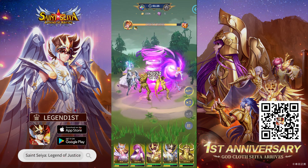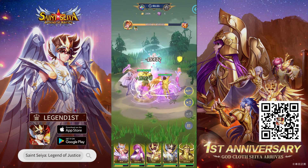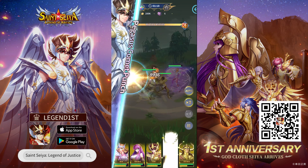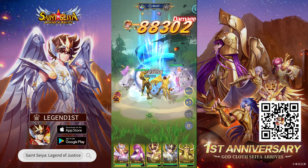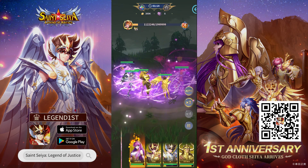Combat is fairly simple, but that actually only applies in early stages. As you progress and advance through the gameplay, the game becomes slightly more complex. This complexity arises from the importance of elemental combinations in selecting the appropriate knight for your party. All knights in Saint Seiya possess different elements in battle: Earth, Wind, Fire, Water, Light, and Darkness.